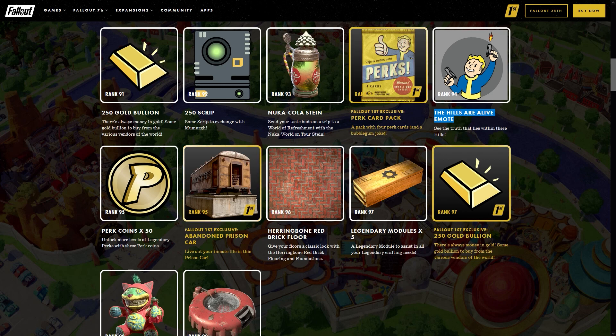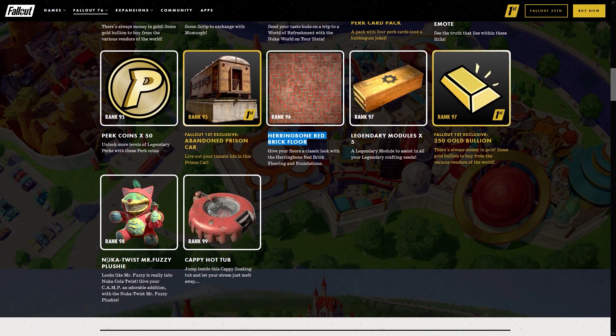If you haven't seen the Hills Are Alive emote yet, it is actually a pretty sweet emote — I'm going to show that closer to the end of the video. At rank 95 we're going to be able to claim 50 additional perk coins on top of the 25 we collected earlier, for a total of 75 off this board, which is a first. Also with rank 95, the Fallout First exclusive the abandoned prison car. Rank 96 we're going to have the herringbone red brick floor.